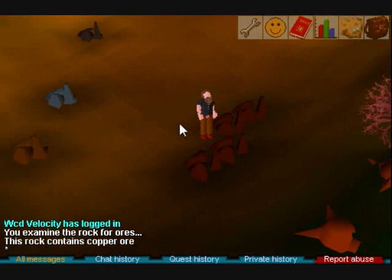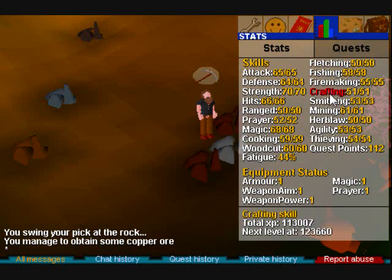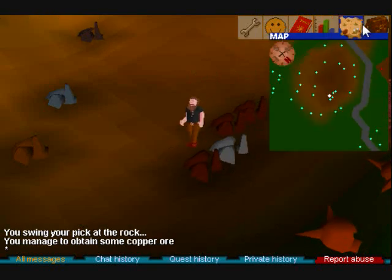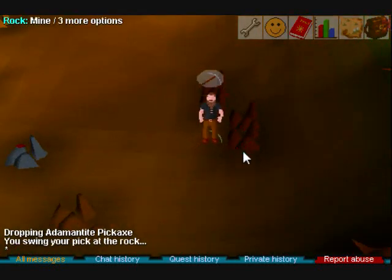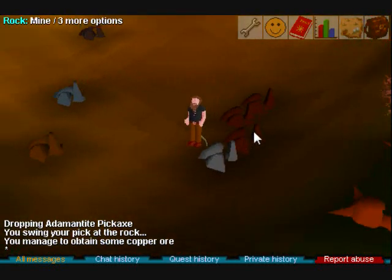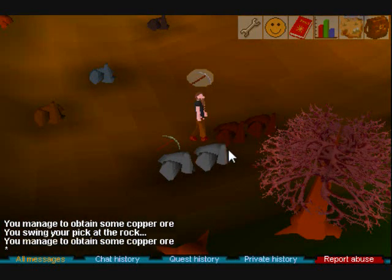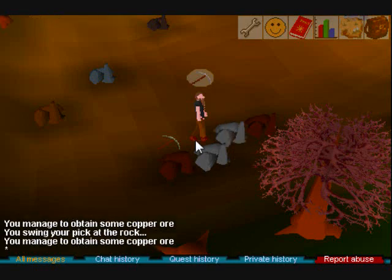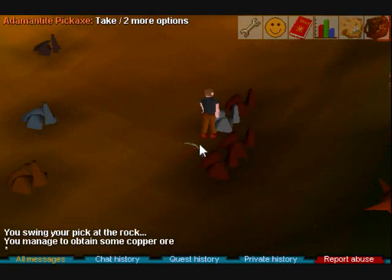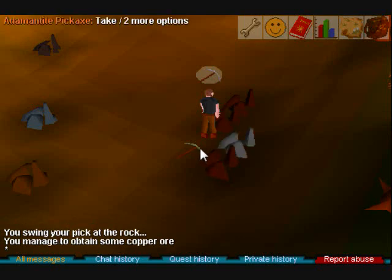I've left the RuneScape Classic sound effects on because we need them. Now if you're just starting mining, you'll just be hanging out here for a while. If you're mining bronze or copper, it's just going to take you one click, and if you fail, it's going to automatically re-click. That takes a lot of digging time — I only seem to fail with this bronze or copper here.